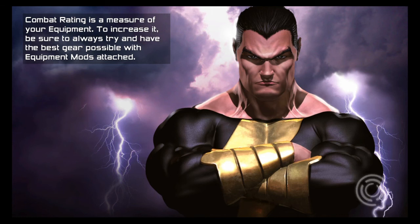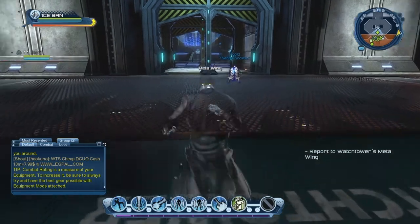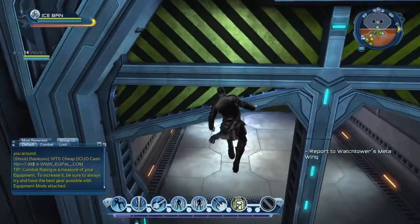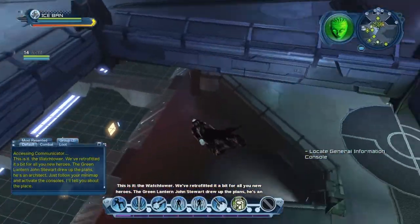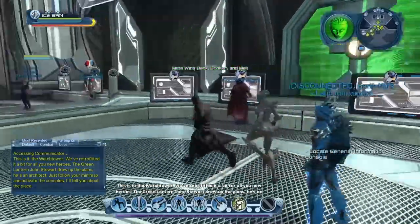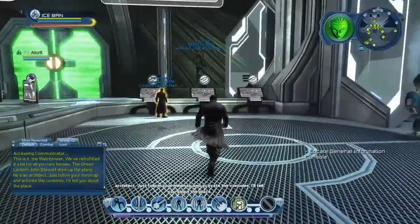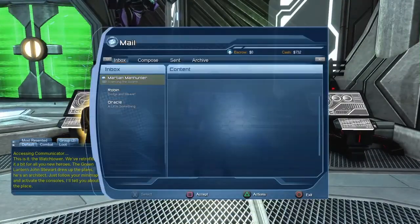So we're going to the meta wing. How are you guys doing? Are you guys been enjoying the episodes? I've been appreciating all the feedback and all the messages I've been getting from you guys, so keep on doing that. We've retrofitted it a bit for all you new heroes. The Green Lantern John Stewart drew up the plans — he's an architect. Just follow your mini map and activate the consoles.